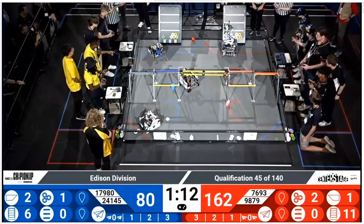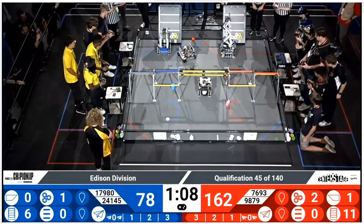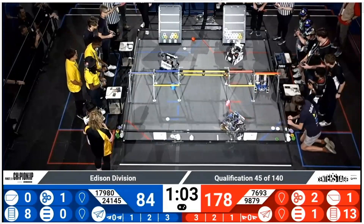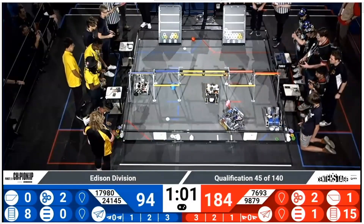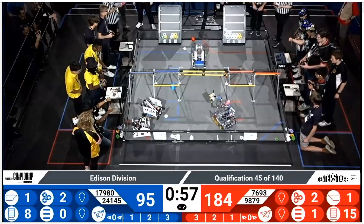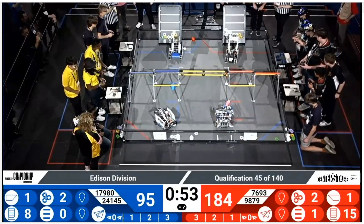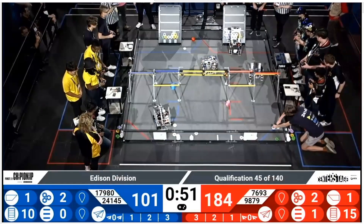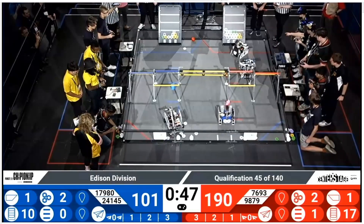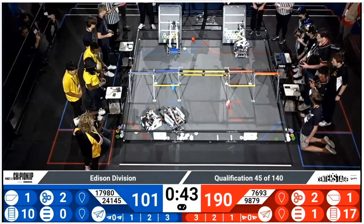24145 right now — you may not be able to see it very well, but they just picked up a yellow and purple pixel. And can they make that mosaic? Yes, they have. Good job for the blue alliance. 7693, TechNados is coming across. Their robot's name is Frank. The reason they call it Frank is because they recycled many different parts in order to create it, so it's short for Frankenstein. They just go with Frank.